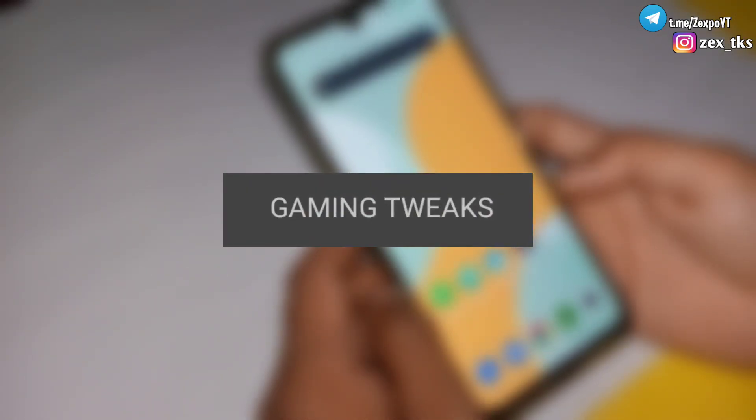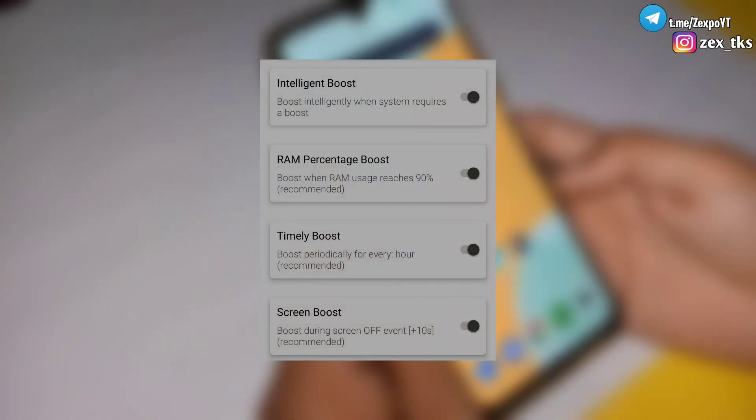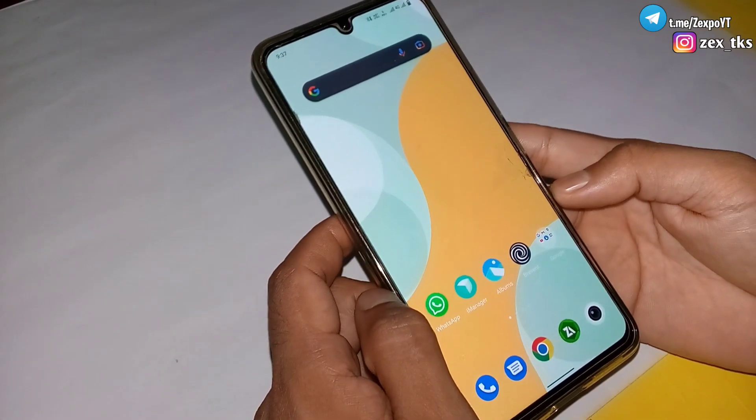Next is gaming tweaks — here you will get so many tweaks to boost your gaming performance, like intelligent boost, RAM percentage boost, timely boost, and screen boost, which will really help while playing games.